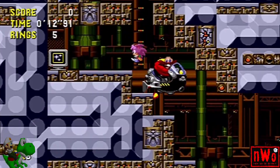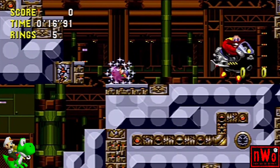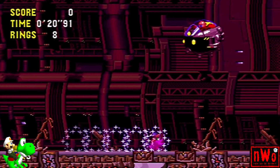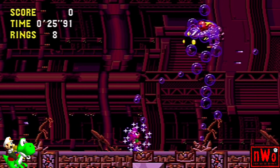With our double jump, we'll grab the invincibility here, stop there, and spin dash, bonking our head on the ceiling to fall faster. Then spin dash over to the boss.